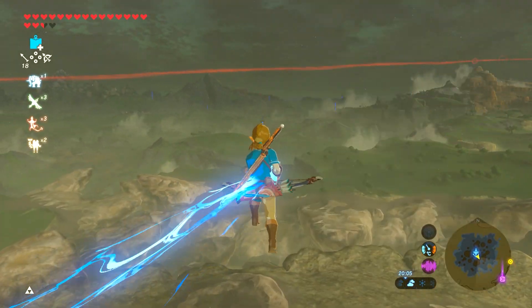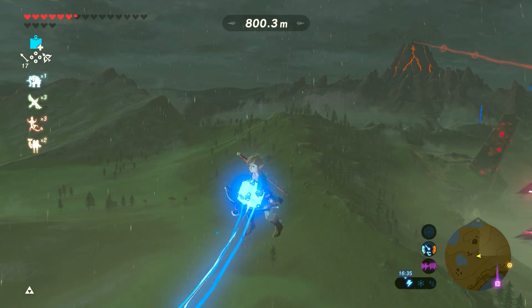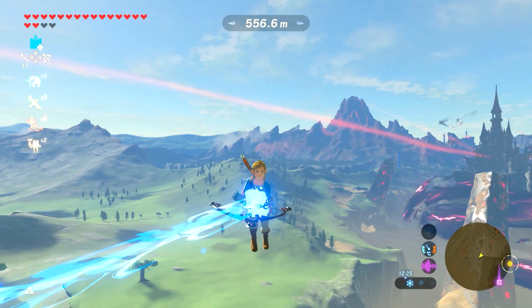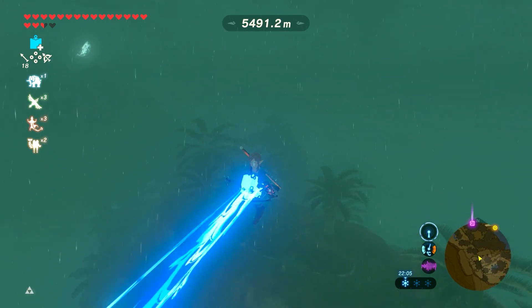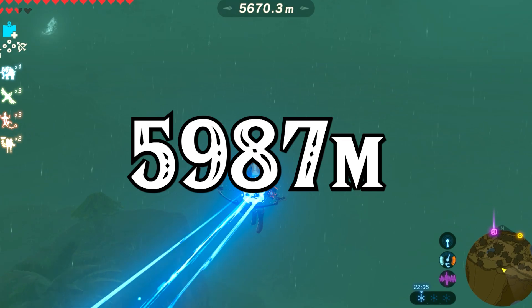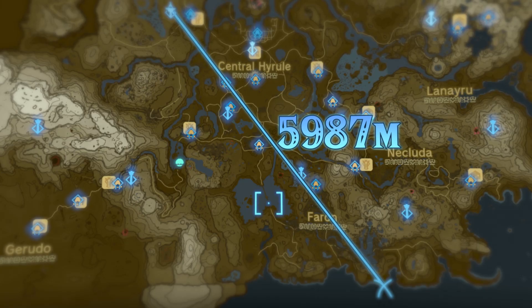I flew by Dueling Peaks and totally managed to miss it, which in retrospect is fine because it doesn't really matter where we measure — only that we have a long straight line with a known distance across Hyrule we could use in Tears of the Kingdom. It turned out the distance between the Ridgeland Tower and where I ended up near the edge of the Akkala region was 5,987.5 meters, which means the distance between those two landmarks would be the exact same in Tears of the Kingdom too.